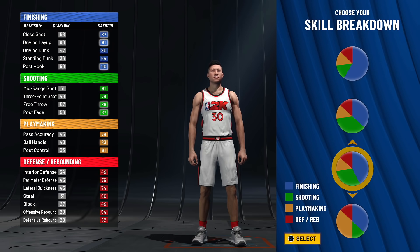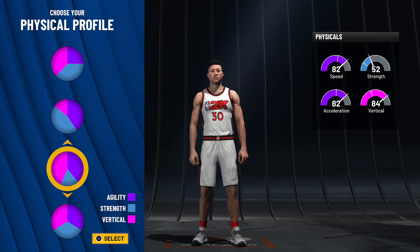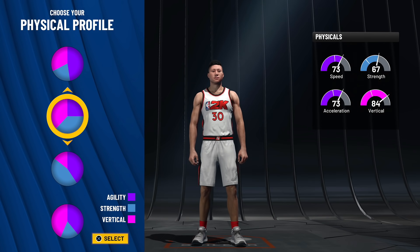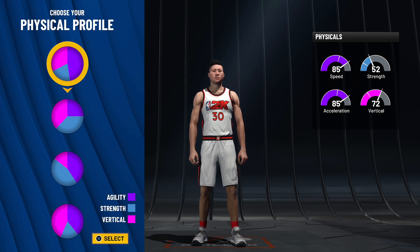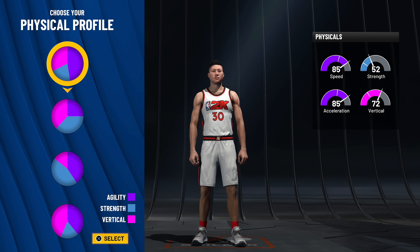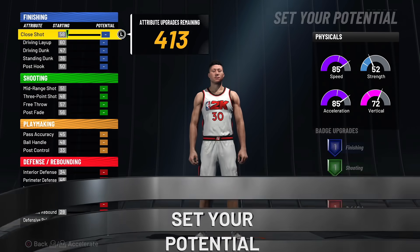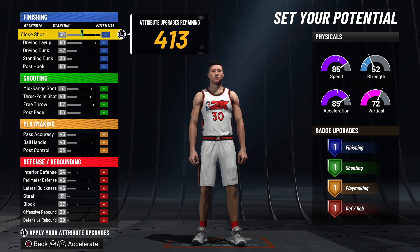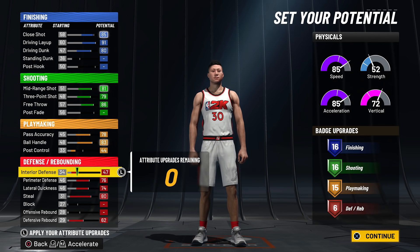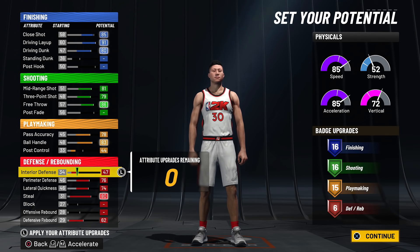You will be able to get contact dunks at either 98 or 99 overall — I'm not sure which one. For the physical profile first, you can go pure speed or speed with burst; the difference isn't too massive. Your vertical is going to be around 90, maybe 92 or 95. After carefully looking at each attribute, the best badge count I could get is 16 finishing, 16 shooting, 15 playmaking, and 6 defense.